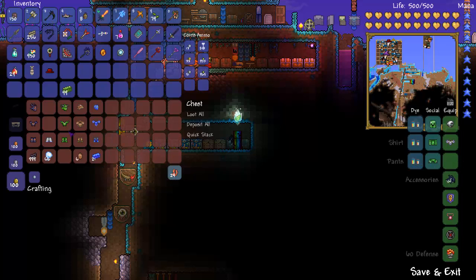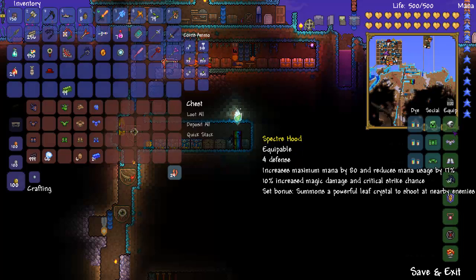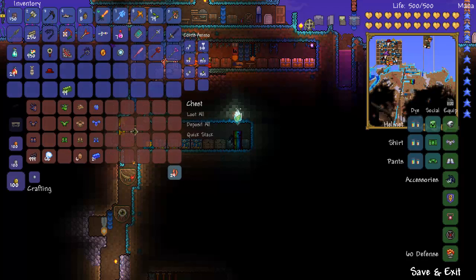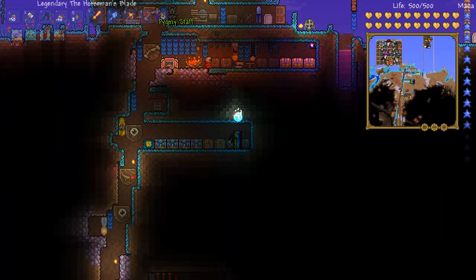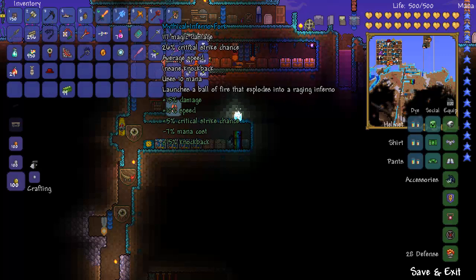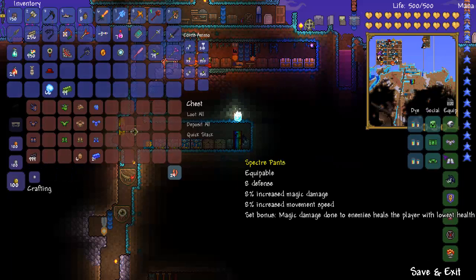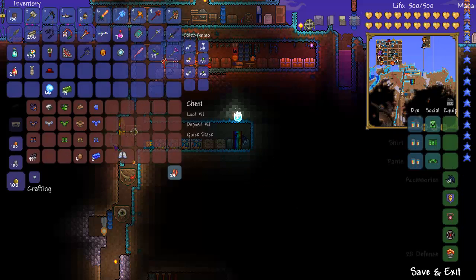Spectre armor — if you are into magic, this is definitely the one for you. It increases magic damage, range, and all that stuff for magic builds. Before it reloads, one of my favorite magic weapons is at 102 damage. As soon as I hit reload I got all this extra mana, now up to 280, and I jumped up to 117 damage. I think that's pretty awesome. I'll show you how to craft it.